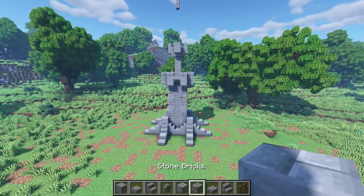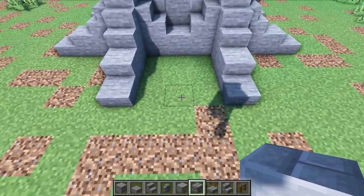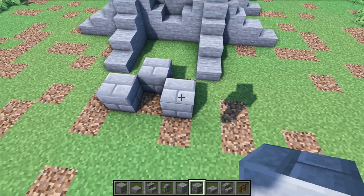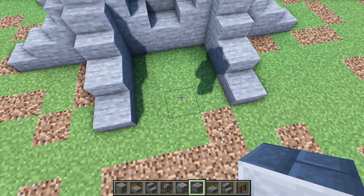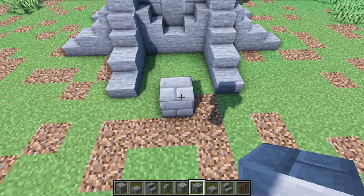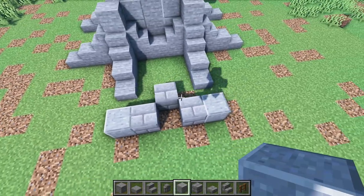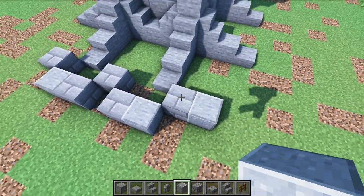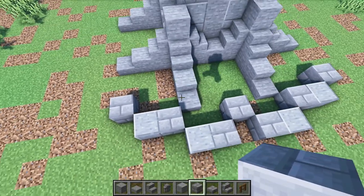Now let's get some stone bricks. I'm gonna count one, two, three — on the fourth block place your stone brick stairs. Leave a gap of three and then place your stone brick. Then place one here, one here. Get some polished andesite and place one and two. Then stone bricks again — one and two — then polished andesite right next to the bricks. Stone brick right there, and another one over here.